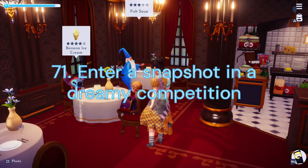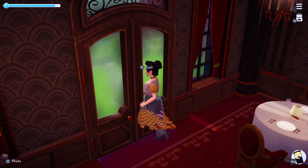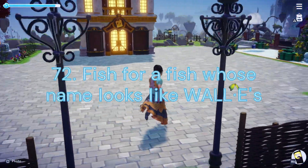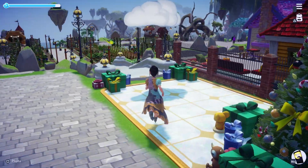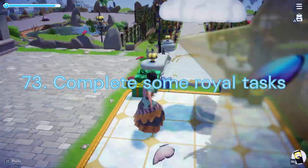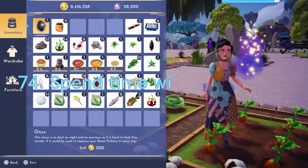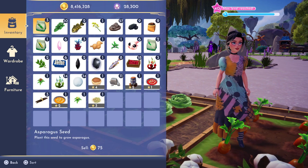Duty 71: Enter a Snapshot in a Dreamy Competition. For this task you will need to submit a photo for one of the Dream Snaps challenges. Duty 72: Fish for a Fish Whose Name Looks Like Walleye. We will need to head over to the Sunlit Plateau to catch a Walleye from Gold Bubbles. Duty 73: Complete Some Royal Tasks. For this task we will need to complete 20 Dreamlight Duties.